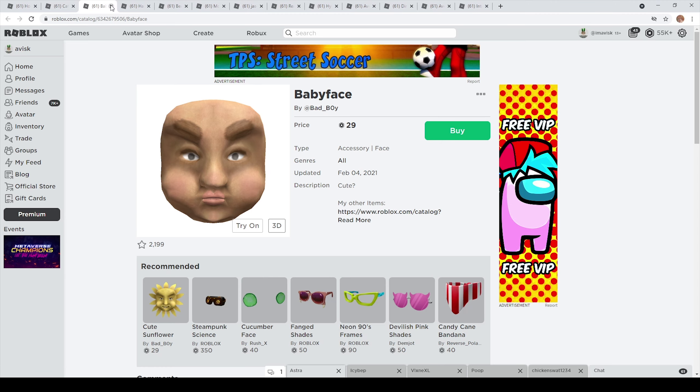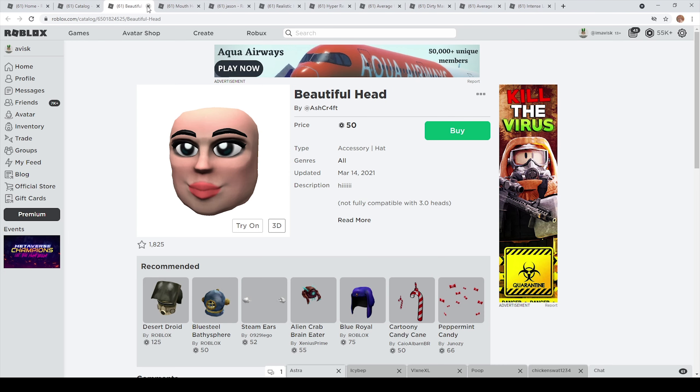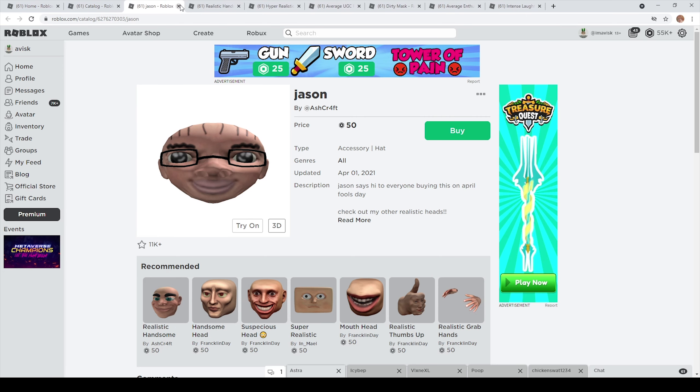We also have the handsome hat with 21,000 favorites, for just 50 Robux — I think this one looks pretty cool. Of course we also have the beautiful hat, a very interesting item made by Ashcraft, currently with over 1,800 favorites for only 50 Robux. And we have the mouth hat made by Franklin Day — over 14,000 favorites for 50 Robux. A very nice item.